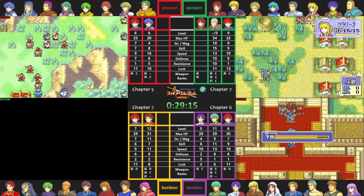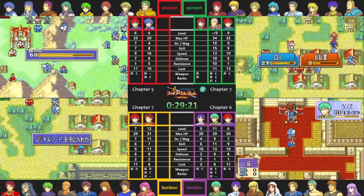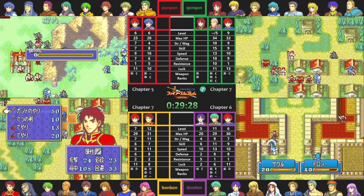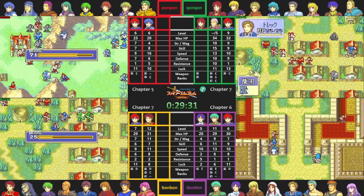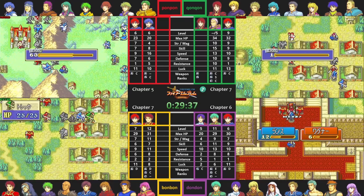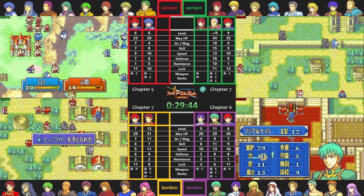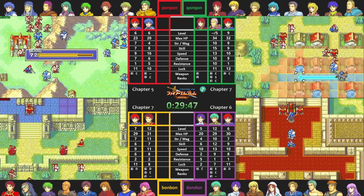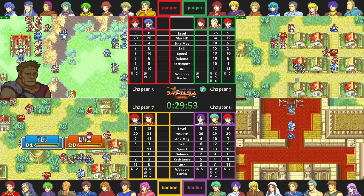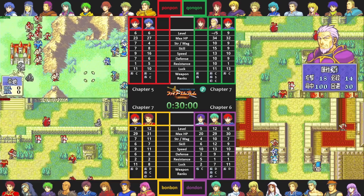BonBon is in the starting parts of Chapter 7. If you have a 7-move mounted unit other than Marcus, there's a well-known strategy to rescue-drop Roy on turn 1 so he can walk up to and recruit Zealot on turn 2, making this map much easier. It doesn't work with Clarine - she gets one-shot by the armor knight - so you can only do this with one of the carries at this point. Because BonBon can recruit Zealot on turn 2, who in turn can recruit Noah on turn 3, that's why he and the remaining players don't need to draft a unit to rescue Noah. However, drafting Zealot without Noah means you technically can't have Noah rescue Zealot out, and if Zealot isn't rescued out with a weapon equipped he may draw enemies away from the main combat units.